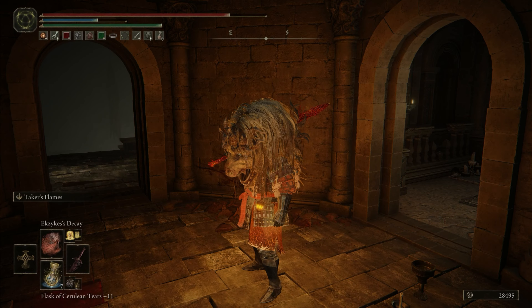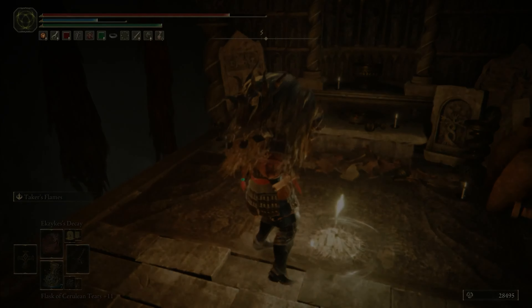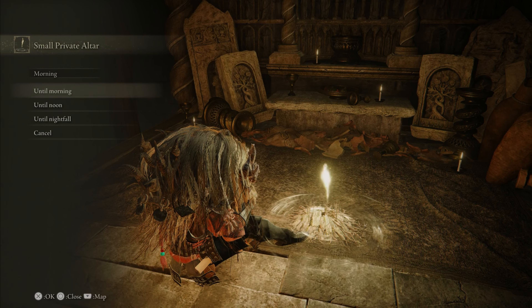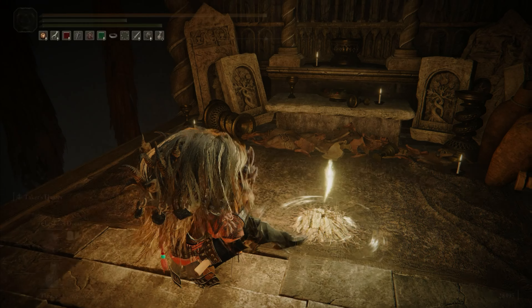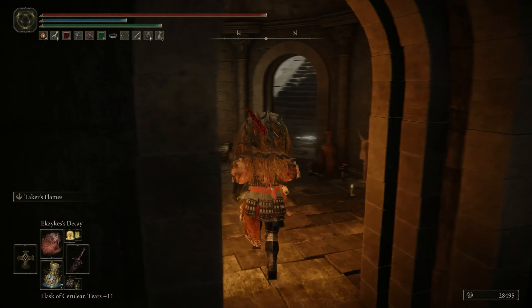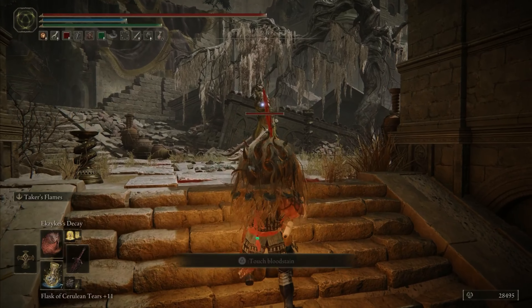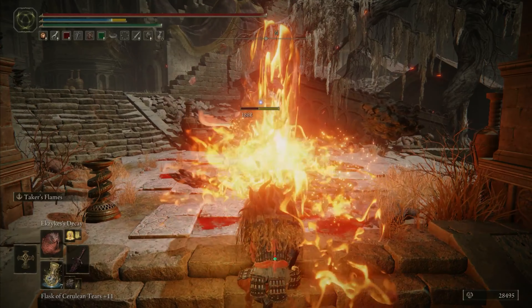You have to kill this Horn Warrior a couple of times. Sometimes you might get something to drop from him, or sometimes you might not — then you go back to the Small Private Altar Site of Grace and rest again, then continue to fight the Horn Warrior again. Make your way left again up the steps and attack the Horn Warrior and take him out.